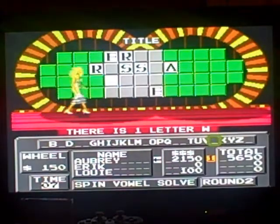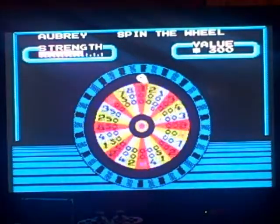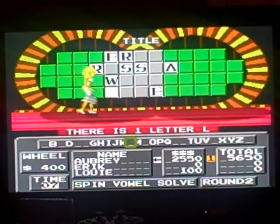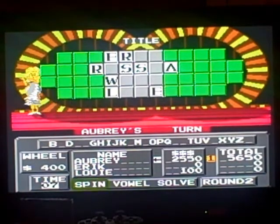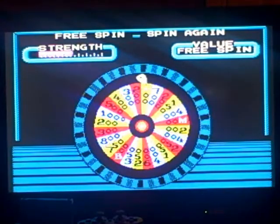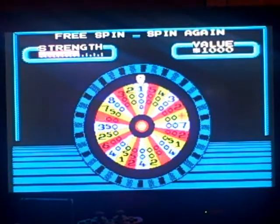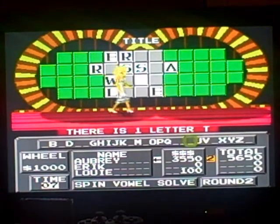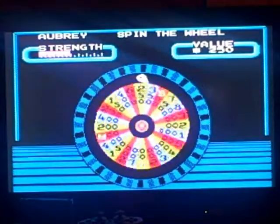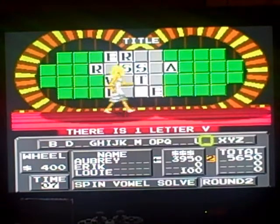$400. L? There's an L — yeah. $2,550. As I continue. Another free spin, maybe? Yeah — there's another free spin in my bank. $1,000. T. Say hello to one T. $400. V. Not bad, there's one.